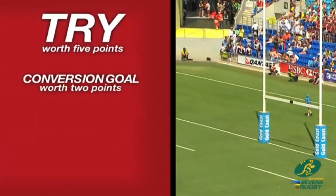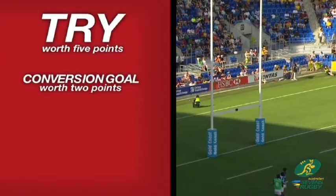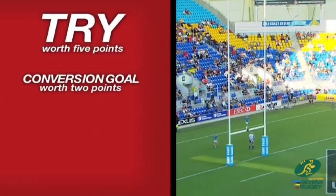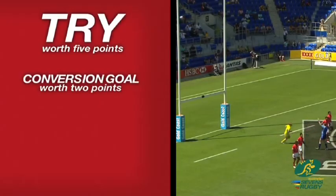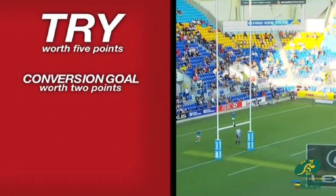Conversion goal. When a player scores a try, it gives the player's team the right to attempt to score a goal by taking a kick at goal. This kick is a conversion kick and must be taken as a drop kick in rugby 7s. A conversion goal is worth 2 points. Conversions are often not available in cross-field 7s.